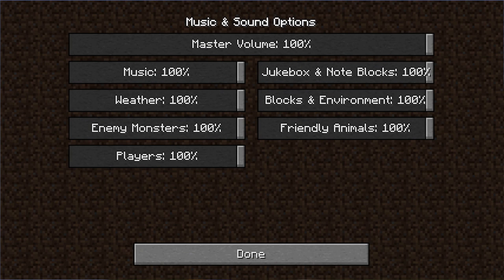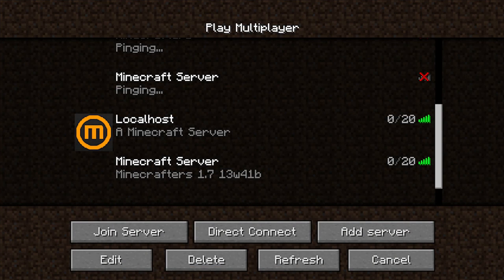The volume settings have also been improved, allowing you to manipulate the sound volumes of blocks, music, note blocks, weather, mobs, players, and ambient sounds. It is worth mentioning that Nether Portal sounds can be disabled by setting the blocks volume to 0%. The sound system has been rewritten, allowing resource packs to include an unlimited number of custom sounds of any length. The network code has also been rewritten, which will hopefully optimise server performance and allow for better implementation of the mod API when it is released.